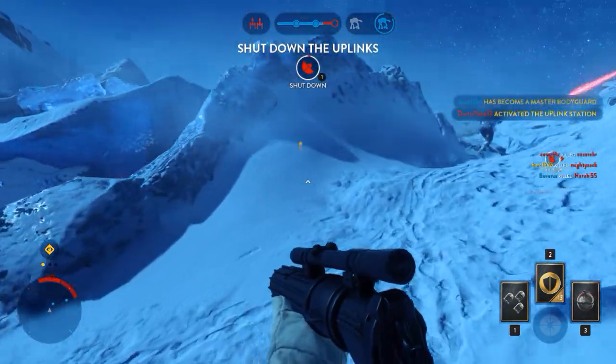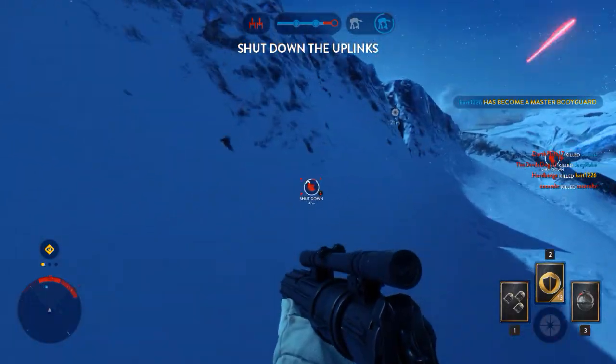The Rebels have taken control of the uplink station. You must shut it down to stop a Y-Wing bomber attack.